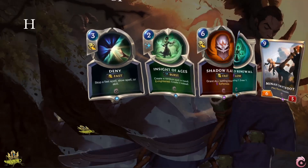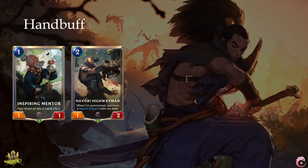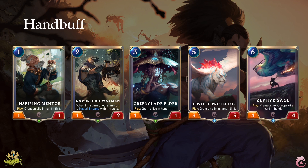The last archetype is Hand Buff. Inspiring Mentor is probably the most basic hand buff card, just buffing a card in your hand by plus 1 plus 1. Navori Highwayman on the other hand is why hand buff can be strong — it duplicates itself on summoning, essentially doubling all the buffs it received while in your hand. Green-Clad Elder adds plus 1 plus 1 to all allies in hand, making it especially useful if you don't play too many spells. Jewel Protector is a better Inspiring Mentor, and Sephyra Sage can pay off all your hand buffing by copying a unit in your hand with all its buffed stats.